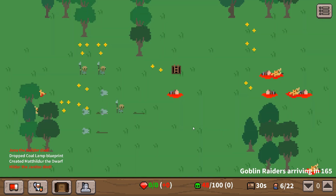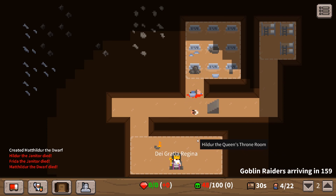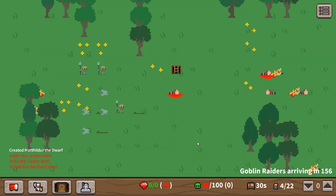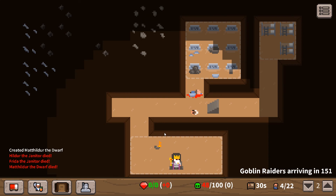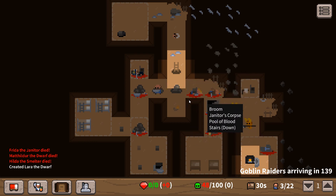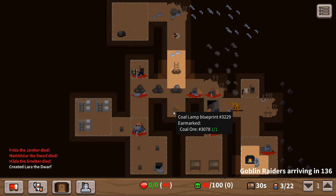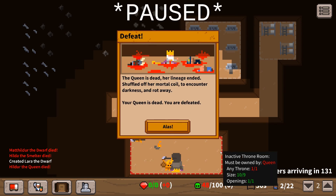They're coming for the queen! I've only got four dwarves left apparently. That sucks. Who have I actually got left? Three out of 22 dwarves. He's making a run for it! Here they come - they're coming for the queen! You vicious, vicious people.